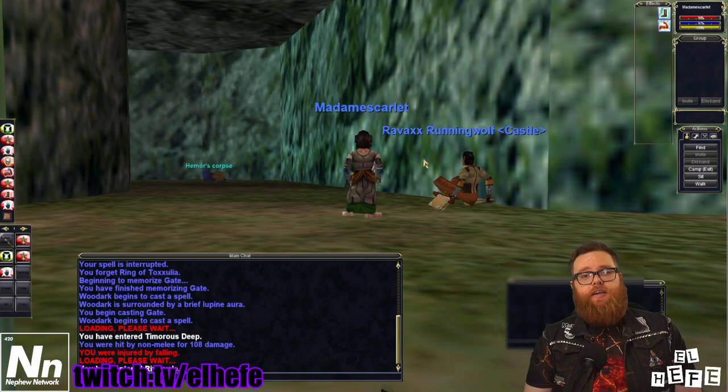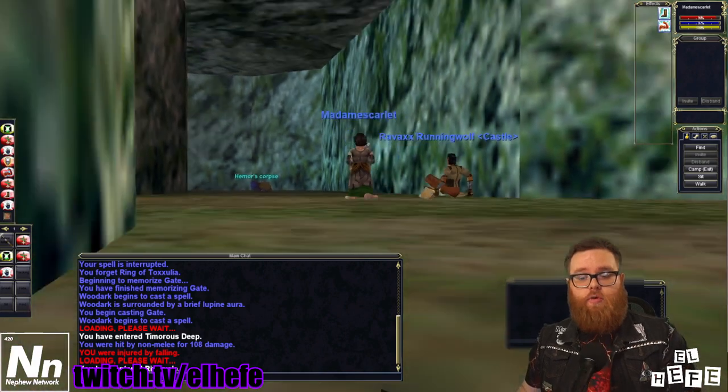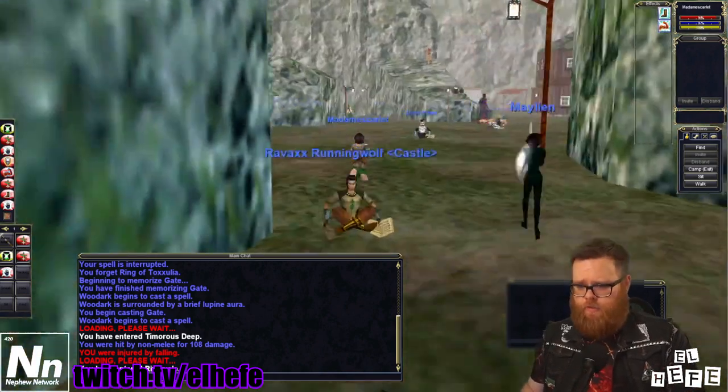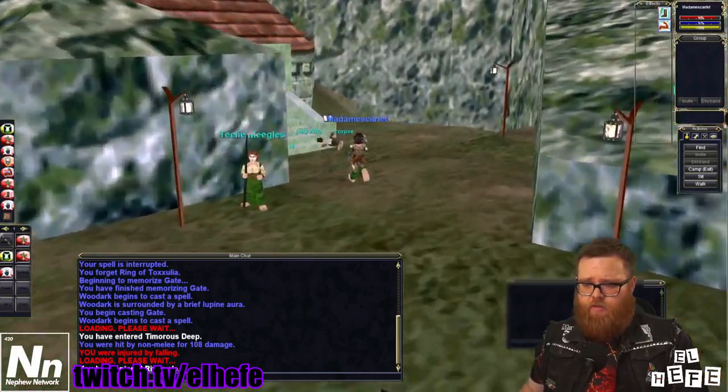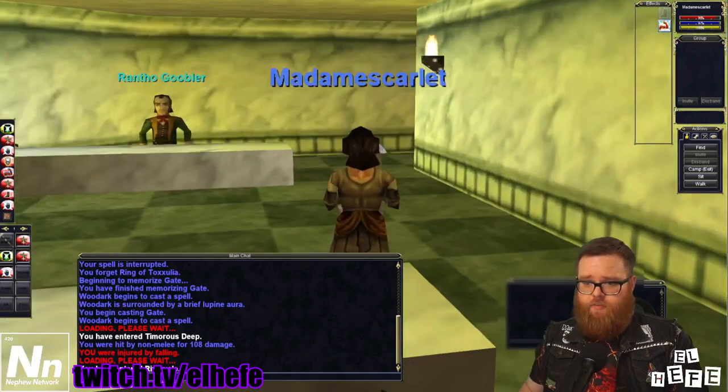Hey guys, El Jefe here. I'm filming a little mini tutorial to show people an easy way to get Rivervale Faction. This is going to involve finding a druid and purchasing a ton of bandages.